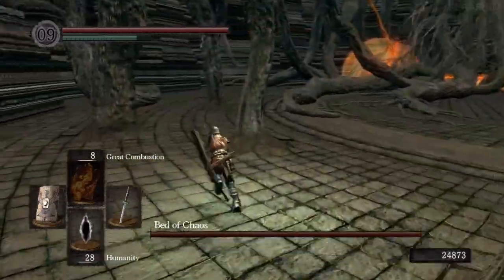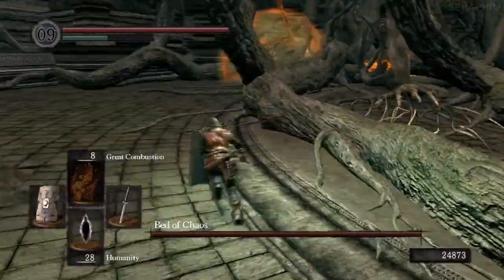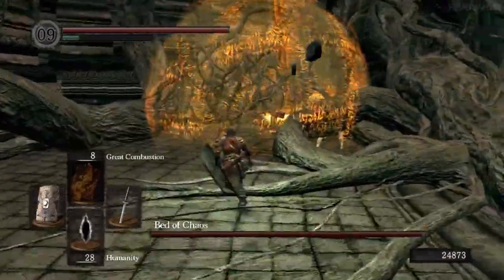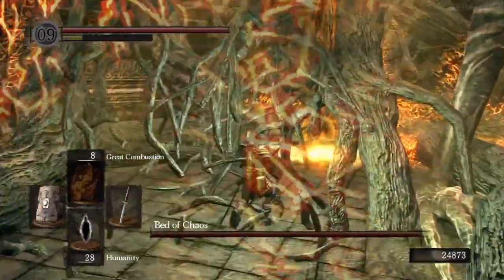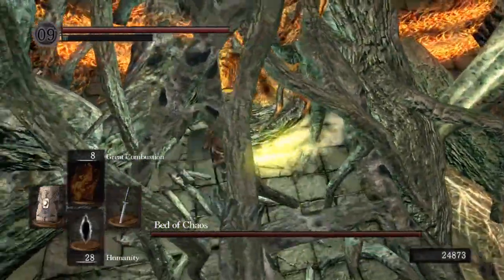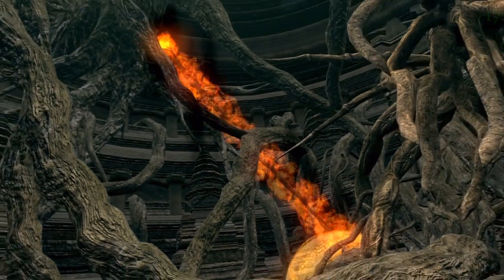So what you want to do — the way I always go — is I go left first, then right, then middle. Obviously you can go right if you want, then left, I just choose left. Once you break through these roots and hit this, you're going to see a little animation of the boss taking damage, but I'm struggling to actually hit this because the katana is pretty weak. There's the boss taking damage.